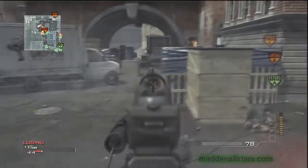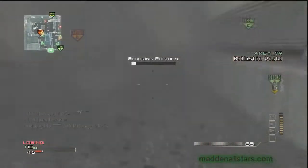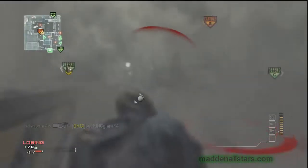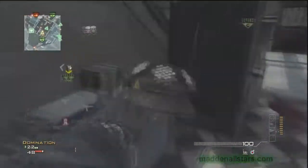Quick Draw you don't really need — faster aiming isn't necessary when you already know how to point the gun. And Overkill — I've been talking about this one forever — you don't really need two primary weapons. There are already weapons all over the place in the battlefield, so you don't really need Overkill.